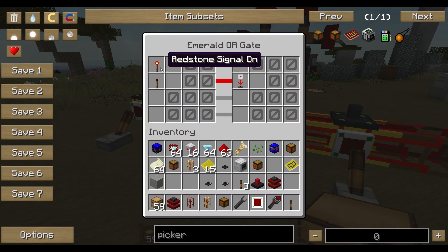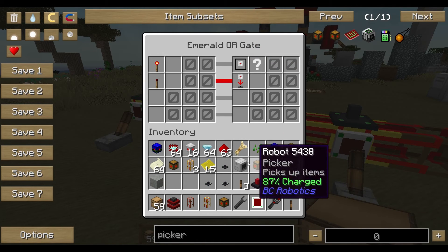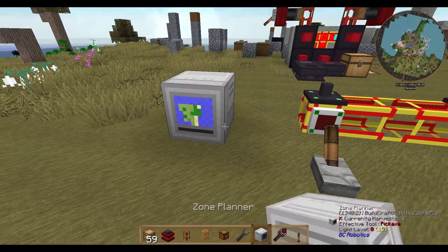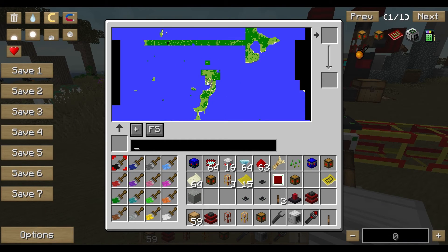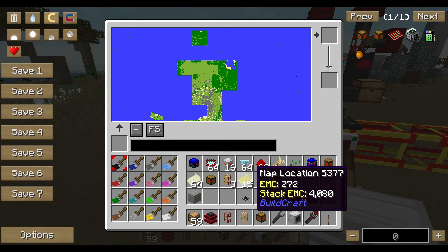Now we want to tell the picker not to go anywhere, just go where we tell it to. This is the 'work in area' feature, which is quite useful to set the robots some locations or fields where they are allowed to work in. For that we need a zone planner — with left-clicking we can add or remove zones.